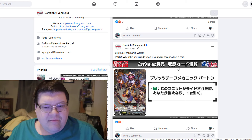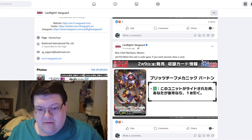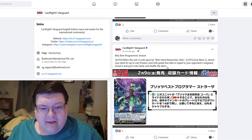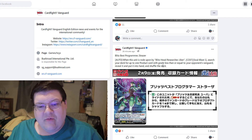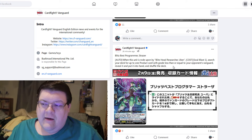We start off here with our starter blitz chief mechanic Warton. When rode upon, if you want a second draw card — pretty easy stuff here. Our ride line skill: when this unit is rode upon by a blitz head researcher uber, soul blast one, search your deck for up to one product card with a grade less than or equal to your opponent's vanguard, reveal it and put it in your hand, and shuffle your deck.